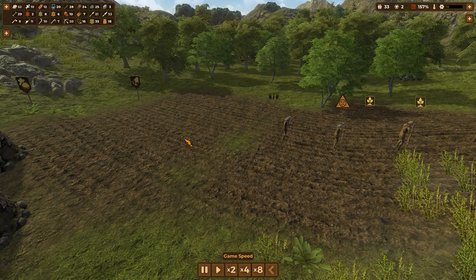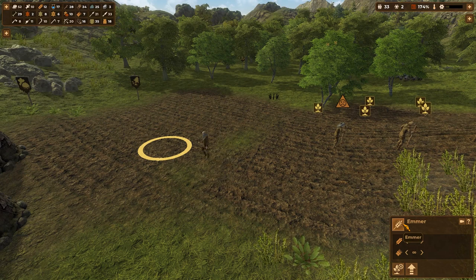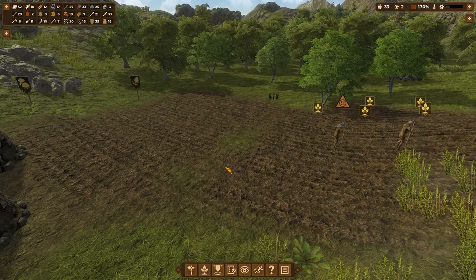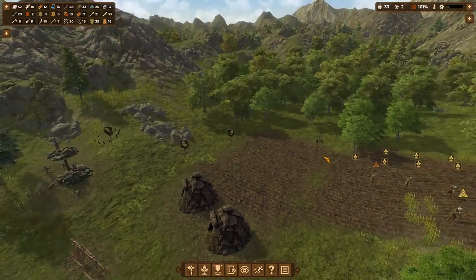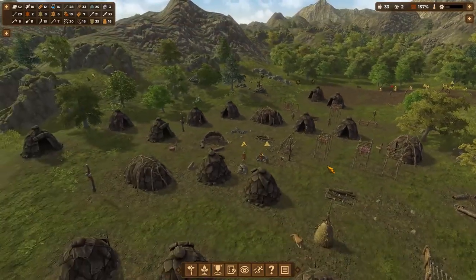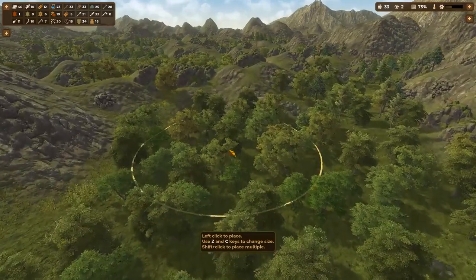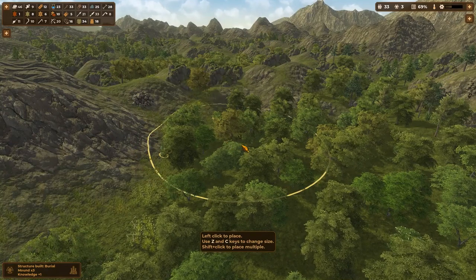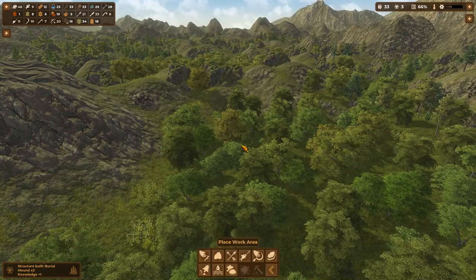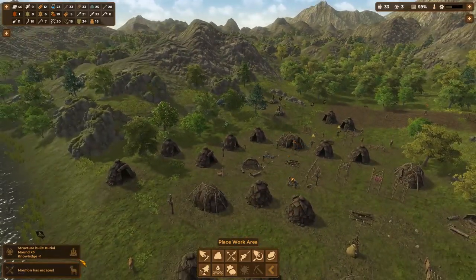I don't know what kind of maintenance we have to do on the fields over the course of the growing season. It just sort of exists — we'll let it tick along. Workload is at 164%. I was moving one of the gathering work areas, but there's not a lot around here worth gathering. We built a burial mound times three — there's a knowledge point right there.